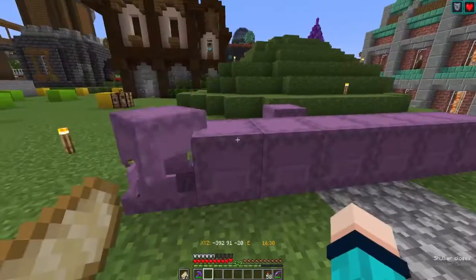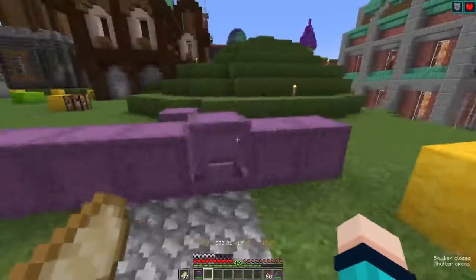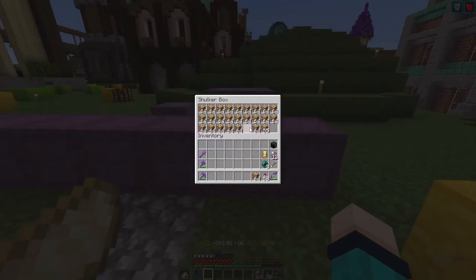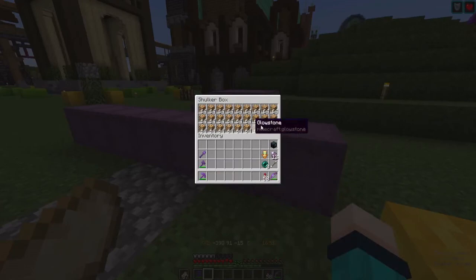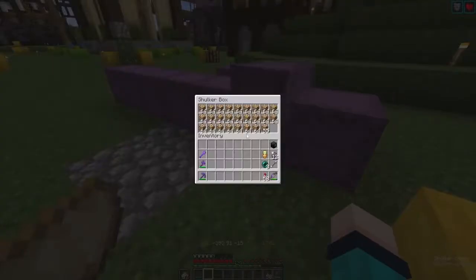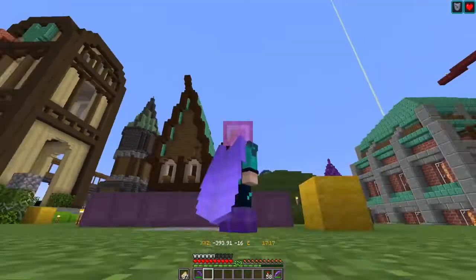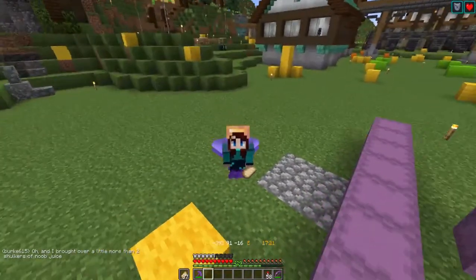Here are the results of my time at the raid farm. We got those drops, and most of this glowstone — about three stacks of it are from something else I'll mention in just a second. Almost a full shulker from my time at the farms this week, and we also got bottle of enchanting and some instant health potions. The bottle of enchanting and those three stacks of glowstone and all these levels are from my time at the gold farm.